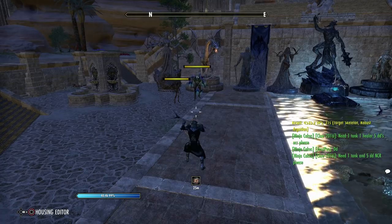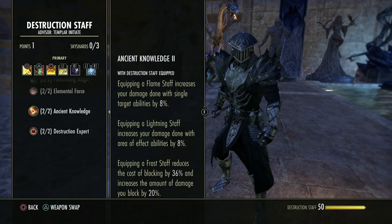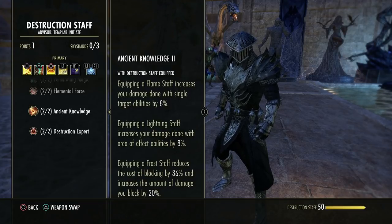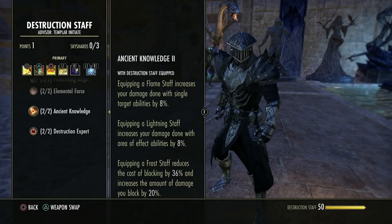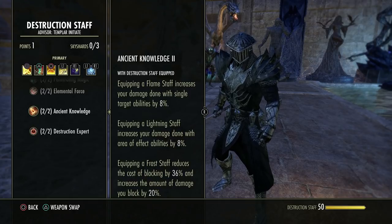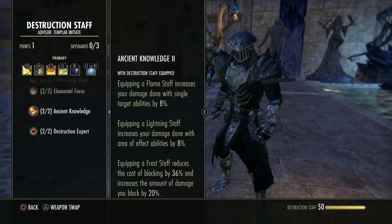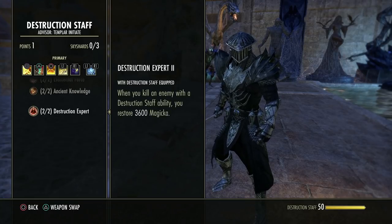If you have an ice staff and you're blocking on this bar, you get block passives. But if you use sword and board on the front and a lightning staff on the back and try to block with the lightning staff — you're missing block passives. This is why a lot of tanks that try to be utility tanks die: they're blocking on a bar without block passives. If you're using an ice staff you can block fine; if not, make sure you're on a bar with block passives.